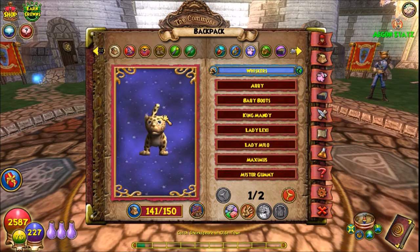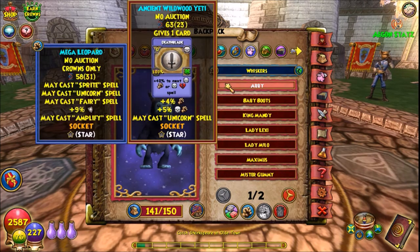Then the next pet — look what happened. It failed at Ancient. I got Unicorn — Double Damage and Unicorn. I said okay, unlucky. Let me move on to the next one.